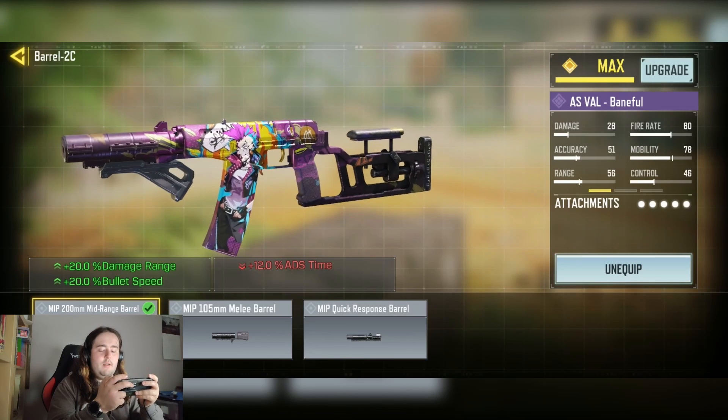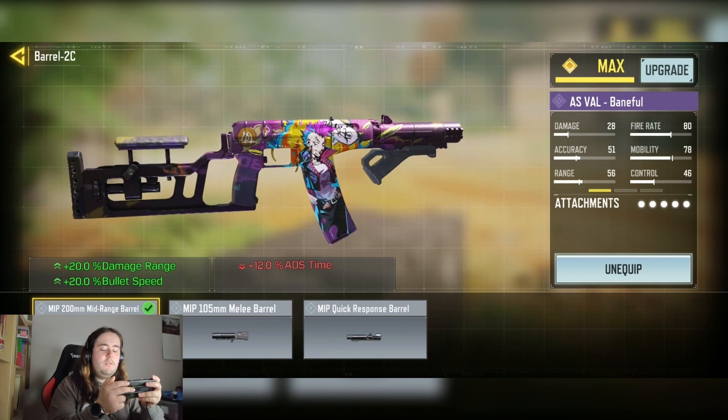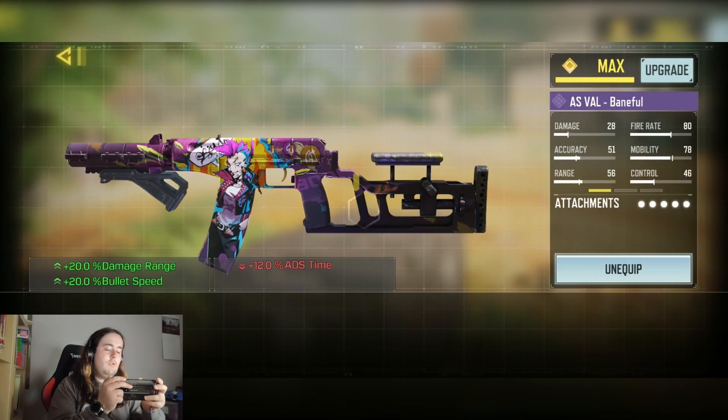We have the MIP 200mm mid-range barrel for the plus 20% damage range and plus 20% bullet speed, which is now outside of the smart gun of course.